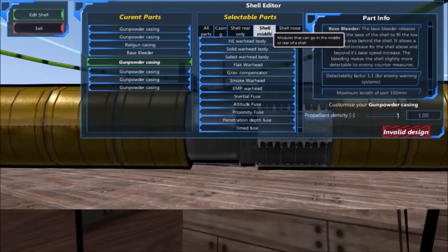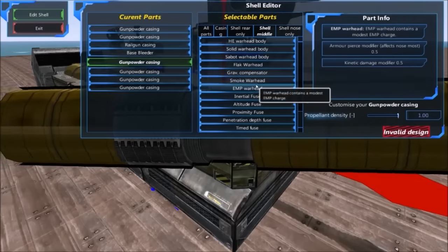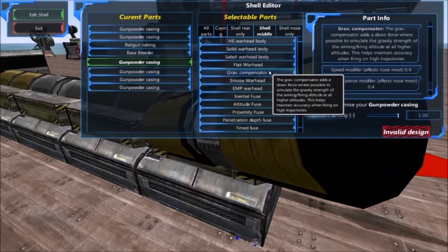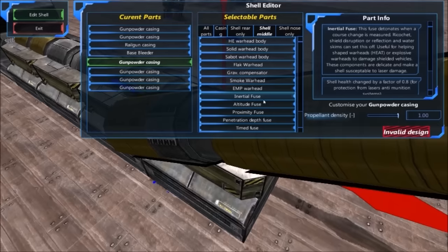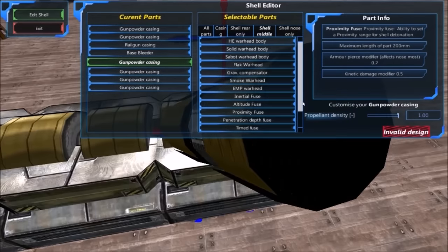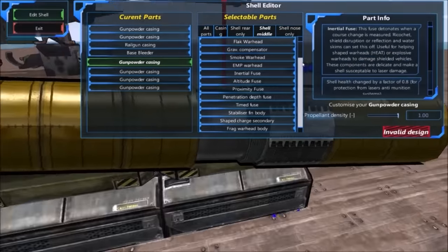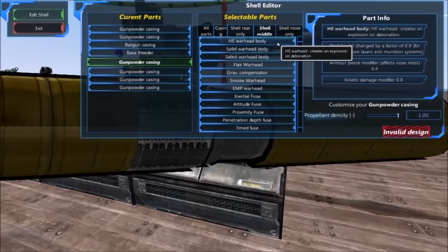Now let's move on to our middle — this is where it gets fun. We have a whole variety of things to choose from: an HE warhead body, a solid warhead body, a sabot, a flak, a gravitational compensator, a smoke warhead, an EMP warhead, an inertial fuse, an altitude fuse, a proximity fuse, a penetration depth fuse, a time fuse, a stabilizer fin body, a shape charge secondary, and a frag warhead body. This may all be kind of overwhelming, but it's simpler than it looks — I say that with a grain of salt.